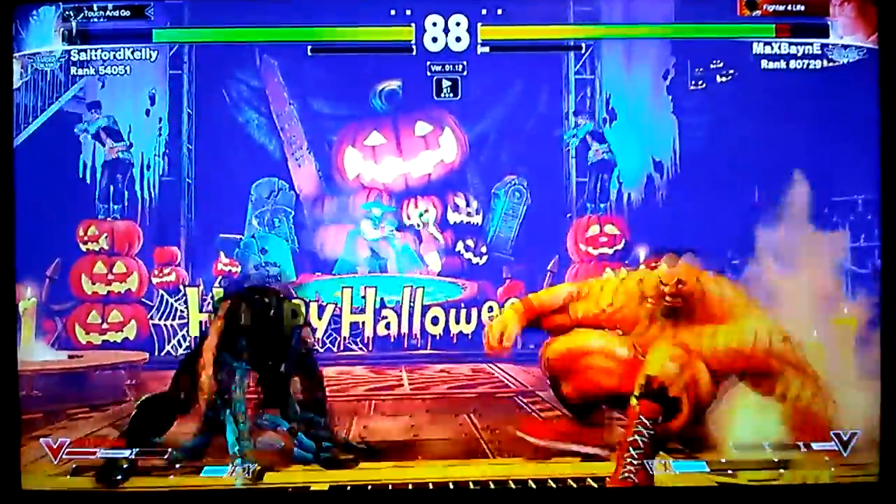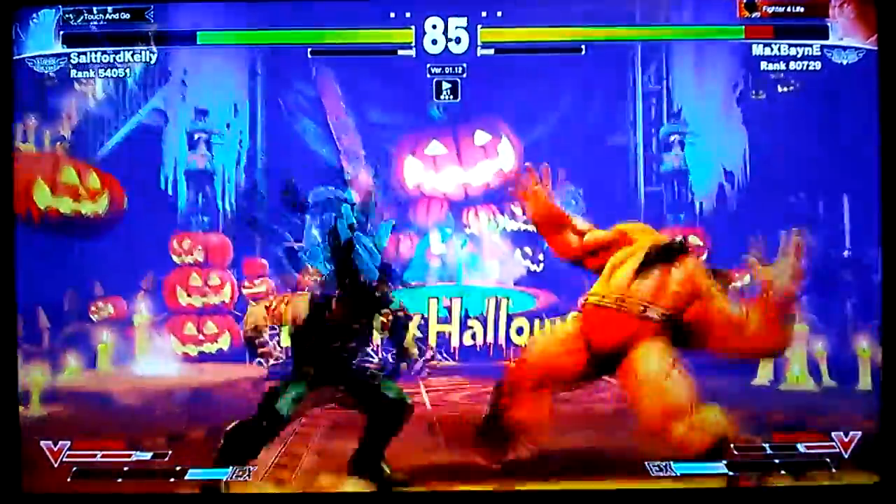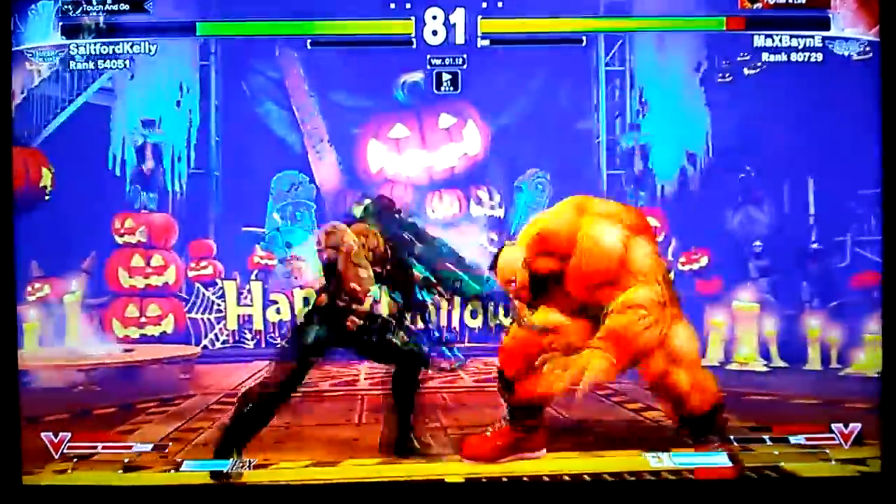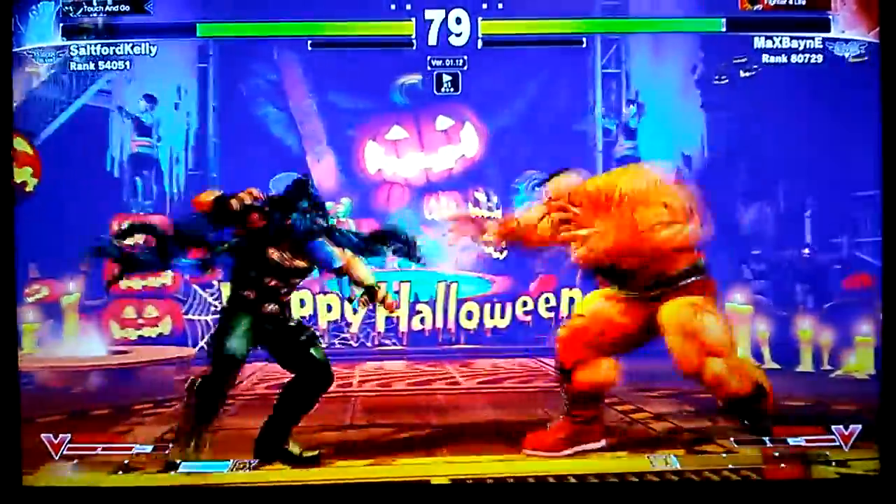And then just the rest is just trying to zone him out. You know Gief is trying to either jump in, dash in, or use that move to get in.